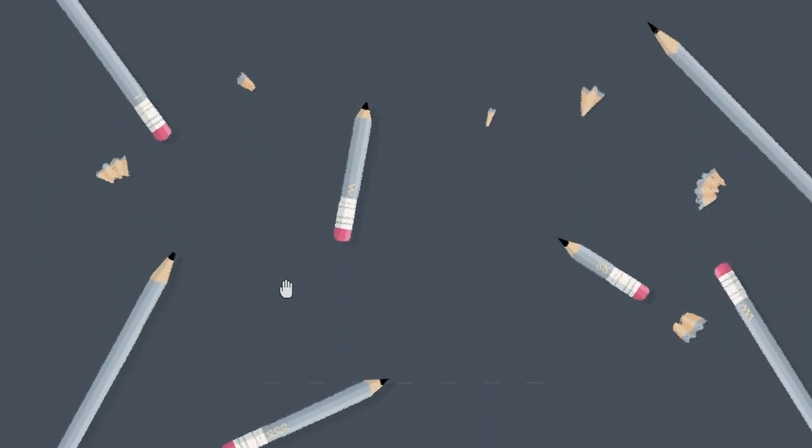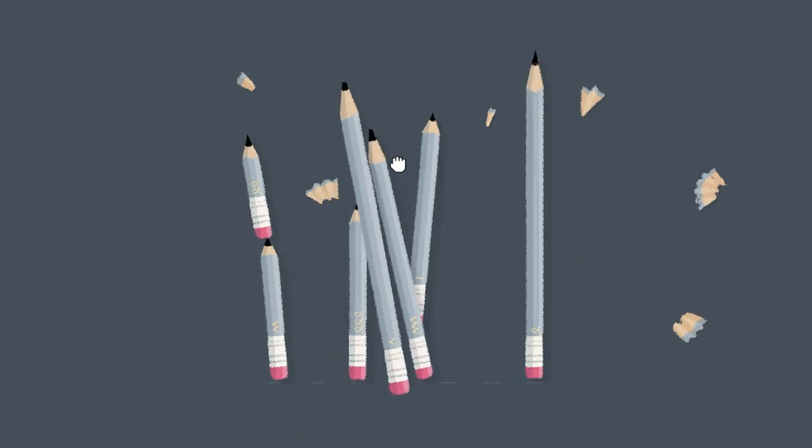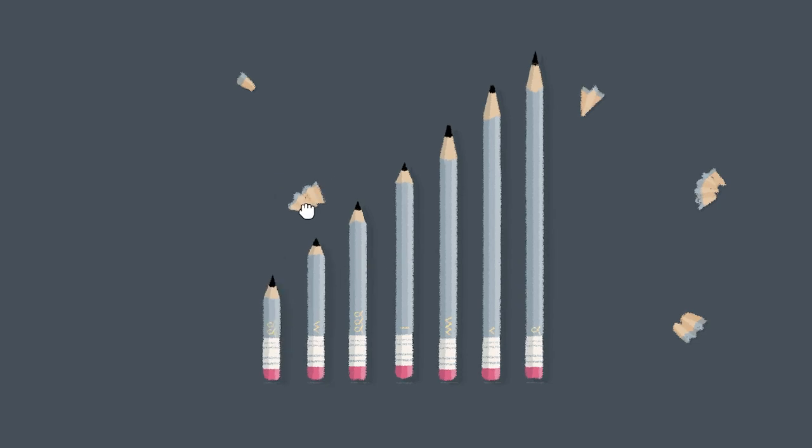Alright, what do we have here? We've got loads of pencils and we got sharpenings. Let's just grab everything we've got. I'm guessing put them in order — I need to redeem myself from last time. So we do that. Then what do we do with these sharpenings? Oh we just lob them! Get away, nice.